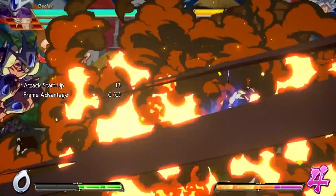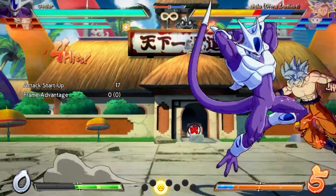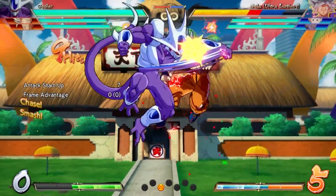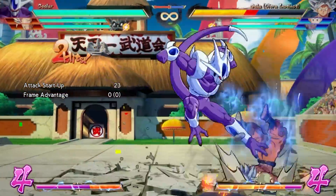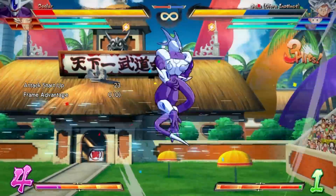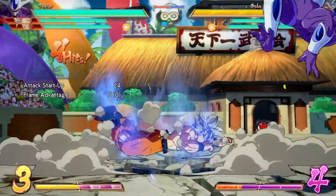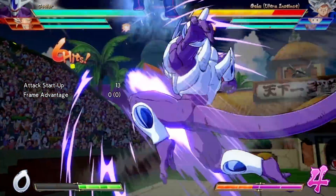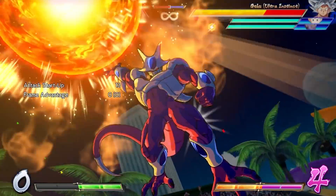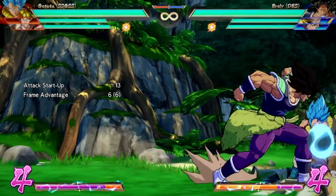However, when at low health and in high pressure situations, there is hardly a better mechanic to have at your disposal. To highlight a few exceptional members: UI Goku's DP has a dual-sided hitbox and a fully vertical beam, allowing him to prevent cross-ups and instant air dash overheads. Cooler's DP allows him to choose which side to place the opponent, fortifying corner steals and allowing for great pressure.